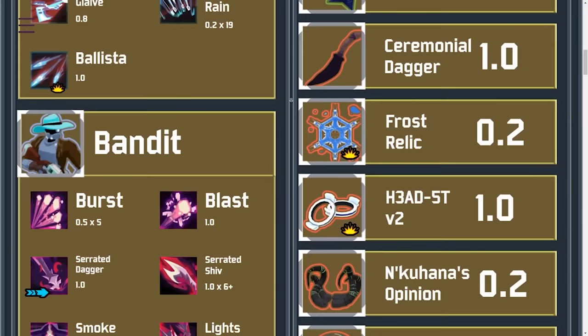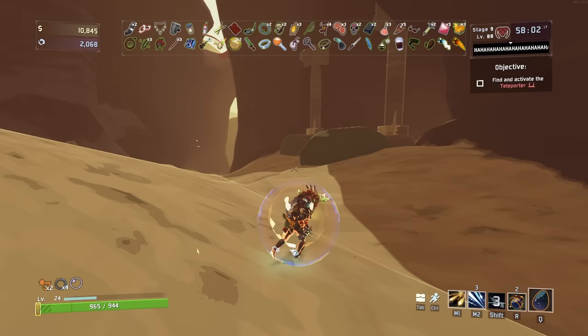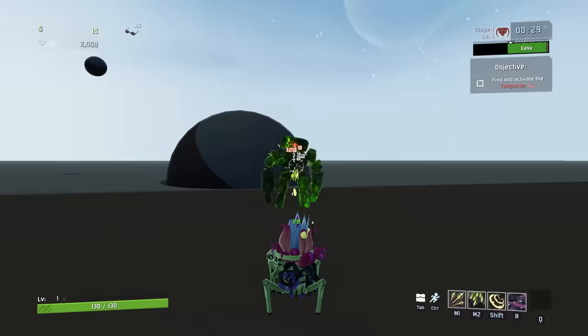Despite being an invisible mechanic, proc coefficients affect nearly everything in the game — from ATG trigger chance, scorpion debuff chance, and even brilliant behemoth explosion radius. Virtually anytime you pick up an on-hit item that gives a chance in percentage, it's almost always multiplied by the ability's proc coefficient. With one exception: critical strike chance.